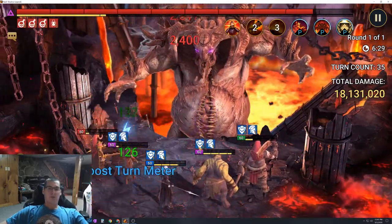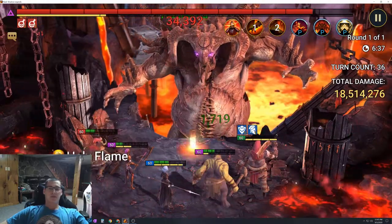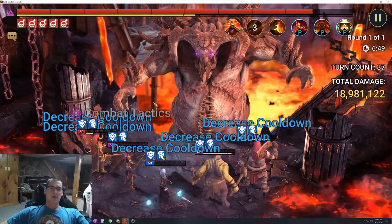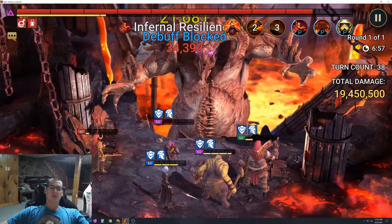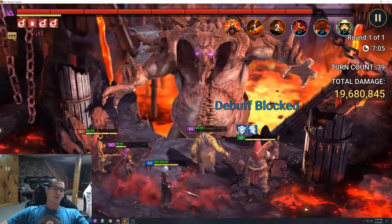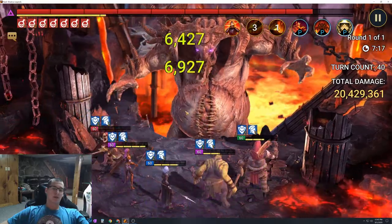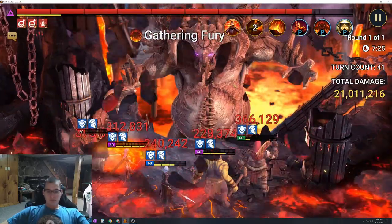I'd definitely suggest doing that for Pain Keeper and Maneater to make sure you get the exact speeds you want. For Pain Keeper I have her just below 50,000 health, and for Acult Brawler I have him a little over 50,000 — maybe 51,000. Frozen Banshee and Maneater are around 30,000 health, though Maneater might have a bit more, maybe around 40,000 something.